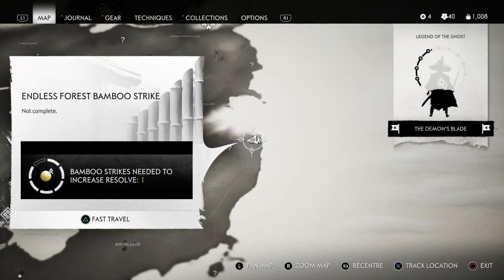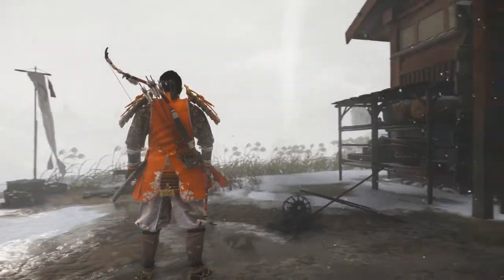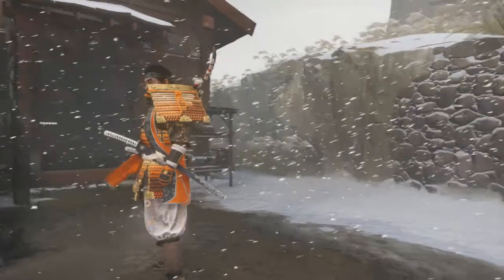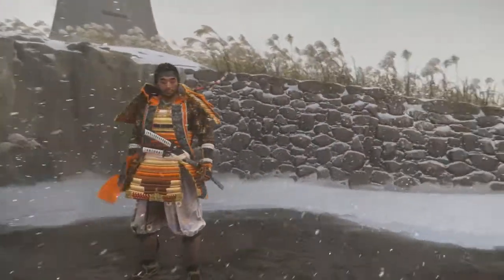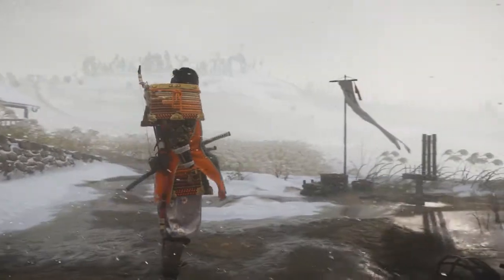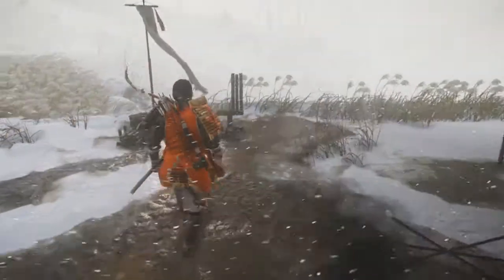And there it is — the Endless Forest bamboo strike, far east side, just in this area on the map. Here it is right next to this house. There's a watchtower you can see and another barn over there. This area is lousy with barns apparently.